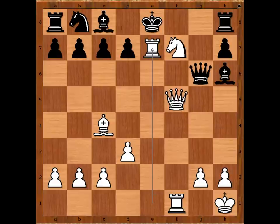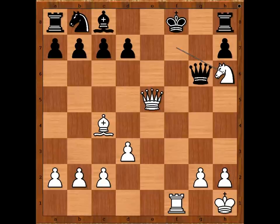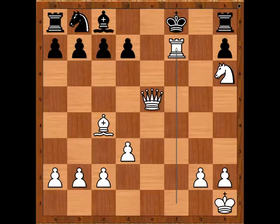Rook takes knight on e7 — black resigned in view of this continuation. King takes knight, queen to e5 check, king to f8, knight takes on h6 discover check, queen to f7, rook takes queen check, mate.